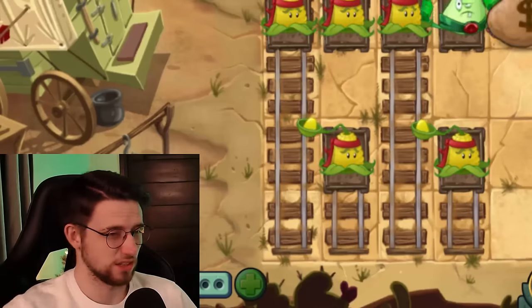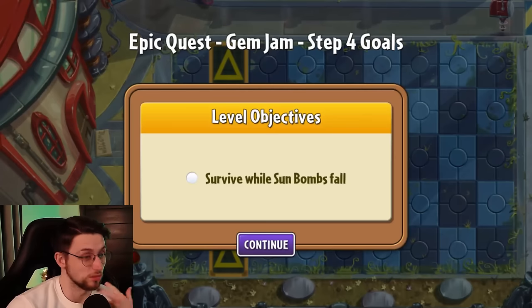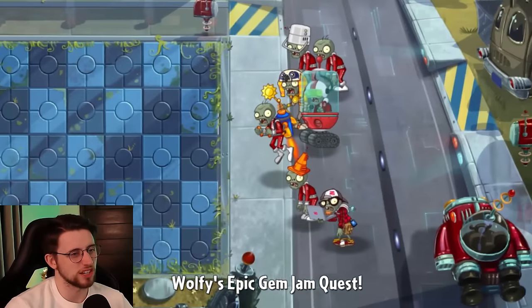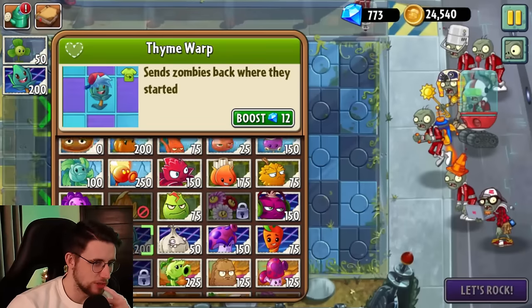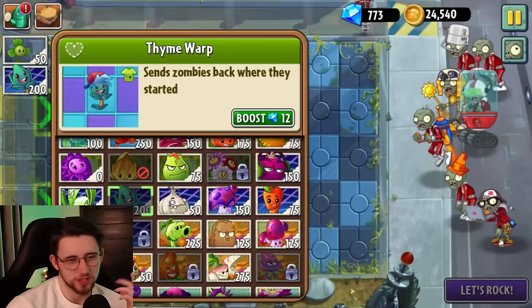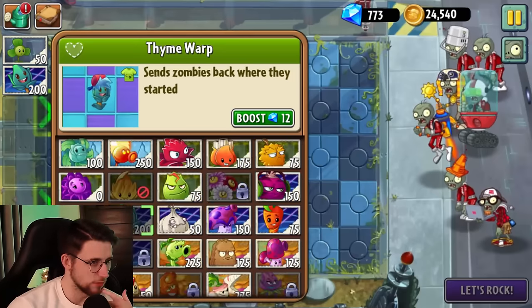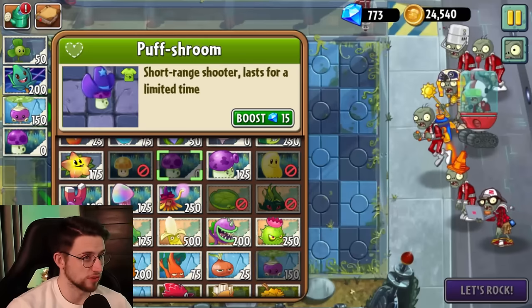Cannot tell you how excited I am to get my 25 gems at the end of this — so excited. I'm not even going to spend them because I have nothing to spend them on. Survival sun bombs fall — you know I love these ones. What world are we on next anyway? Isn't it Dark Ages? Not sending anything too mad, although this guy with a laptop I have absolutely no idea what he does. This looks like a modern day plant that I haven't yet seen, which is a bit concerning. Maybe we just go for something cheap and cheerful like Roto and Puffstream because it's free.